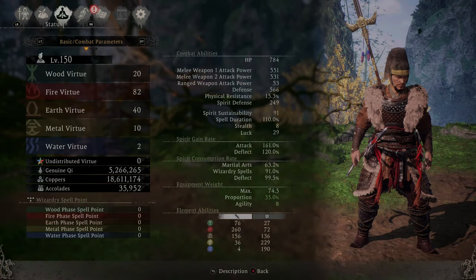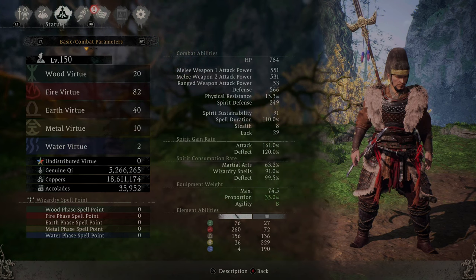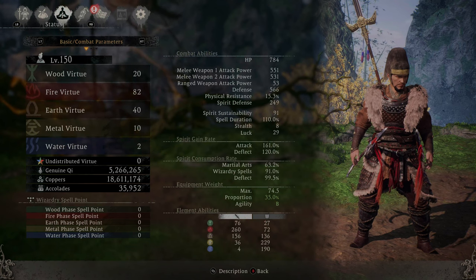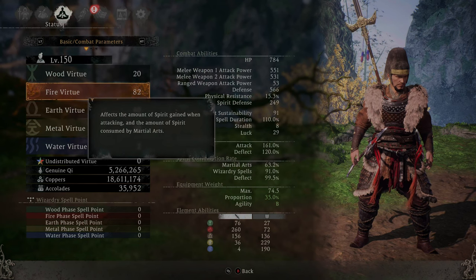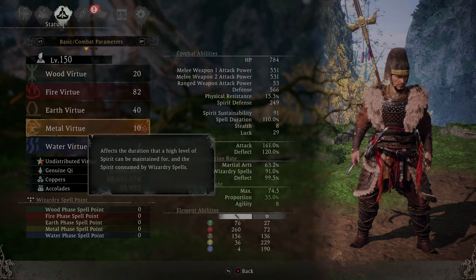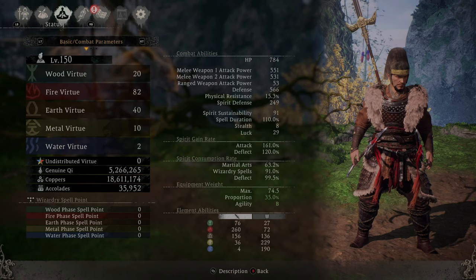Looking at the stats and allocation: 20 Wood, 82 Fire, Earth 40, Metal 10, and Water 2. The reason for Fire and Metal: the Fire virtue governs martial arts spirit consumption, so you need to use martial arts to get the stacks of Yuanqi. The Metal virtue governs spirit consumed by wizardry spells, and after 10 you see diminishing returns on that. So we mainly focused Wood, Fire, and Earth.